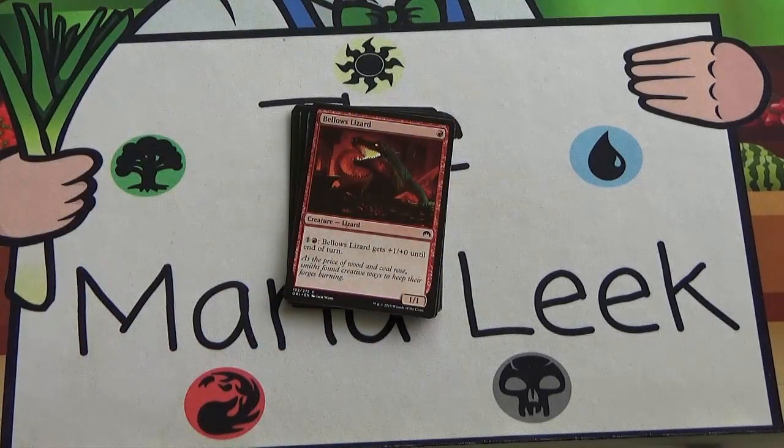Next up we've got Bellows Lizard — single red for a 1/1 — you can pay one and a red to give it plus one, plus zero until end of turn. It has expensive firebreathing. Total skip — don't ever play this card. I saw it played a lot in draft and sealed this Friday. It's not worth a card slot ever. Pass this card. It should be last picked and never played.